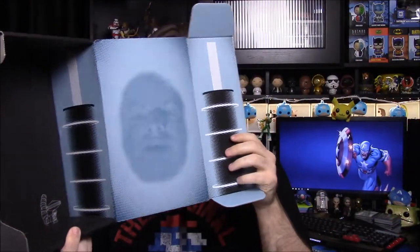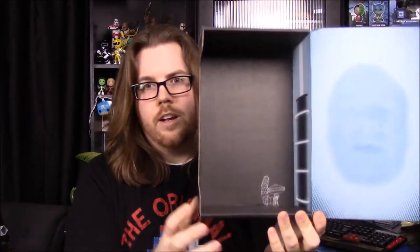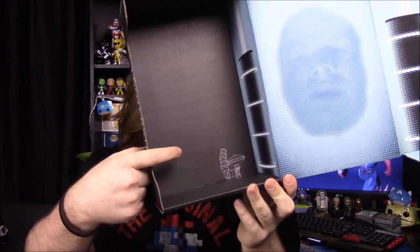I also want to point out that the inside of the box is a Zordon — you can fold it out to have a Zordon display. And it has a little Alpha character from one of their boxes a month or two ago, holding an ice cream cone with all the different Power Rangers colors. It's cool that we have a Zordon box.